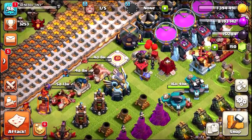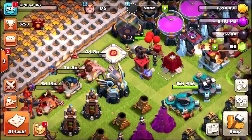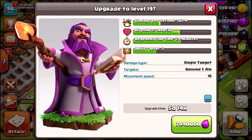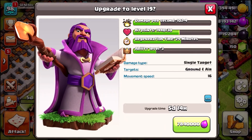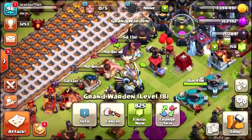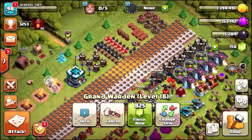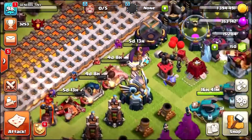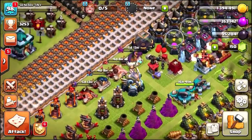We've only been farming for about two hours, so I'm pretty stoked with that. And then finally it is the last upgrade — 7,840,000 Elixir to get ourselves a level 19 Grand Warden, one level away from having a level four ability. That is amazing. And take a look at that guys — all four heroes going to the next level.